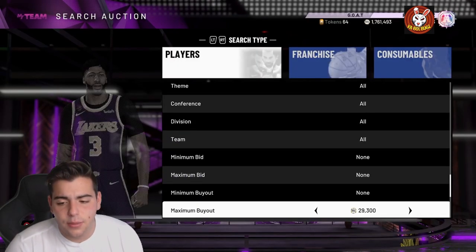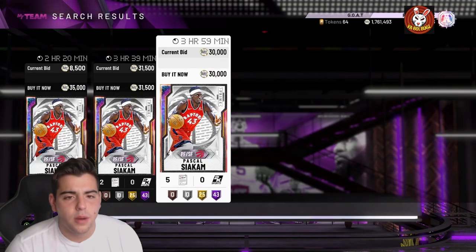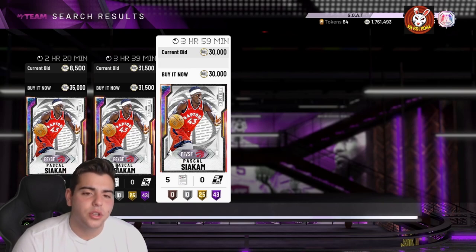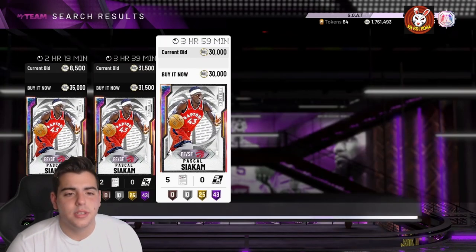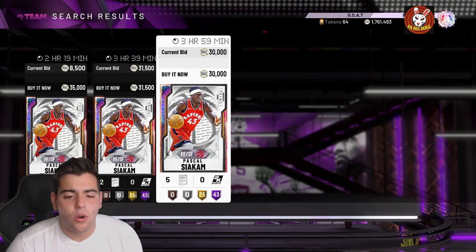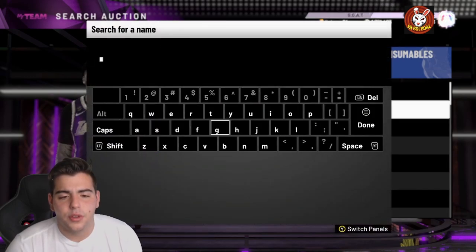Put them up for like four to five thousand more MT and most likely somebody will buy them because contracts have a lot of value, same with shoes. Right here, 30K Pascal Siakam — I could sell him for 35,000 and make about 2,000 MT after the tax reduction. So there's some very, very good snipe filters — so many options.